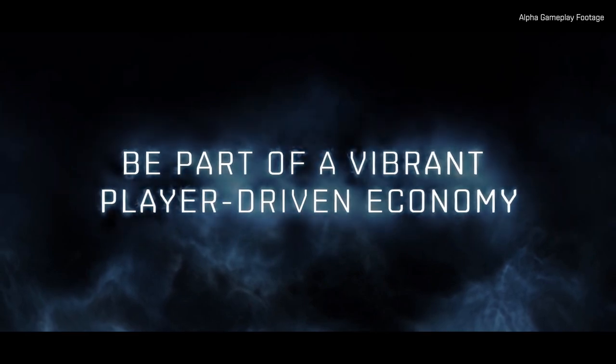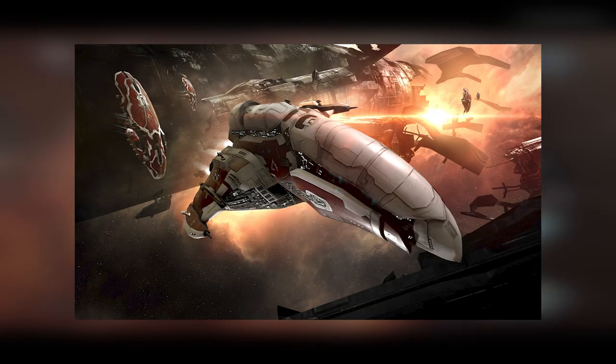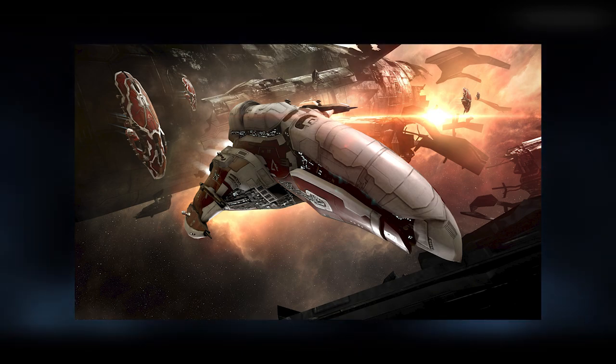Firstly will be the Amarr. The Amarr are a highly religious faction and shockingly accepting of slavery, but do not let this deter you as they have some of the prettiest and most beautiful ships in the game.